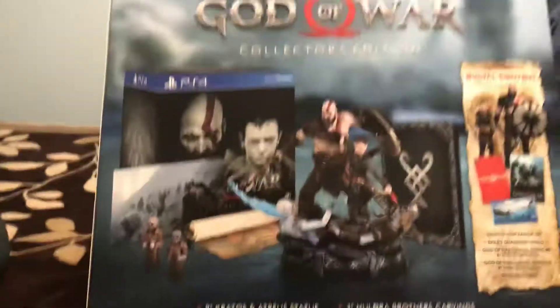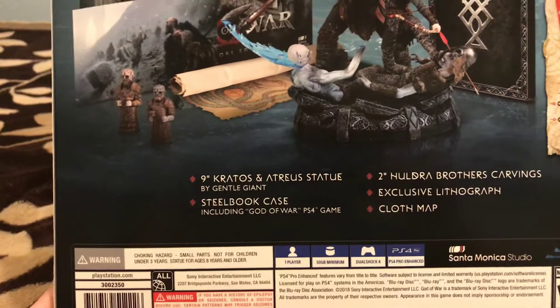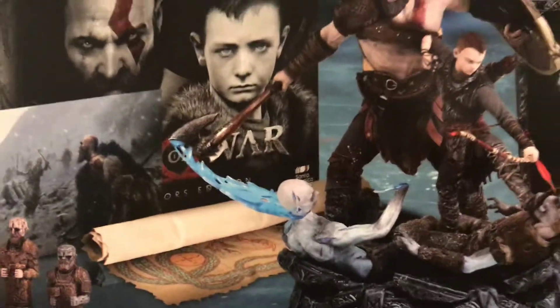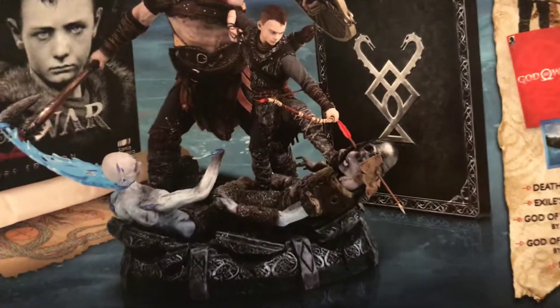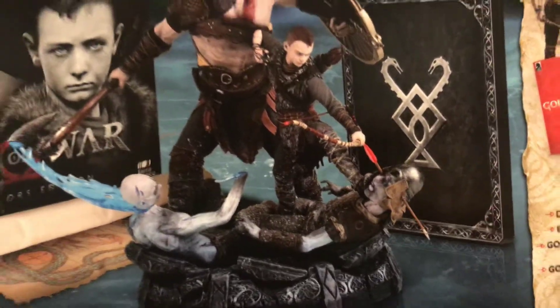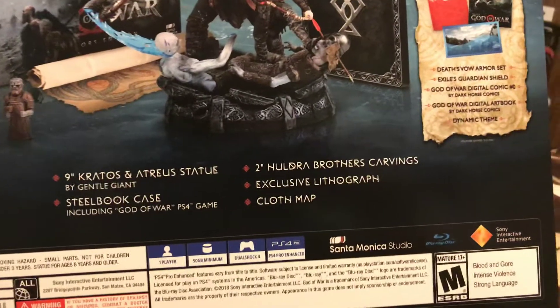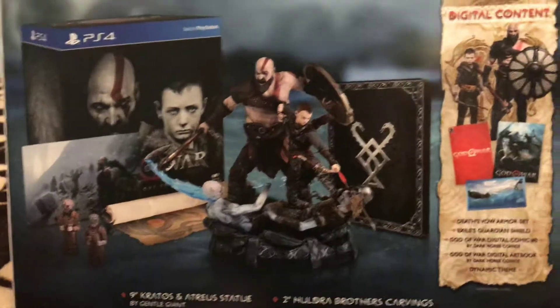We just came from GameStop and got it. The collector's edition includes a nine-inch Kratos and Atreus statue by Gentle Giant — check it out, Kratos beheading a zombie-looking thing and Atreus putting his arrow through another one. There's also a steelbook case including the God of War PS4 game, two Huldra Brothers carvings — those little statues right there — an exclusive lithograph, and a cloth map which I'm so gonna hang on our wall.